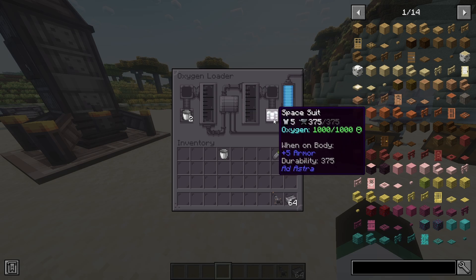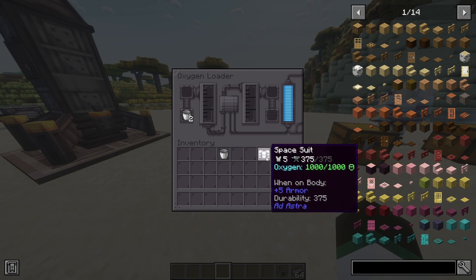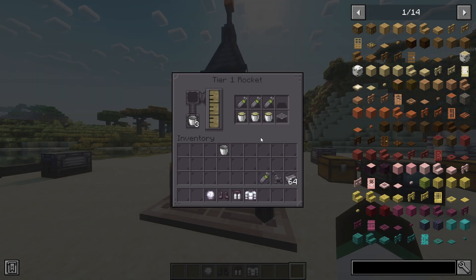Before we actually start the launch, you need to follow these steps, or you might end up stranded on the moon. In order to return to Earth from the moon, you need a launch pad and three buckets of fuel. You can place these items in the rocket's inventory, and make sure you have them before launching. Also, you should take multiple full oxygen tanks with you, as well as food, weapons, tools, and soul torches or glowstone, as normal torches will burn out without oxygen.